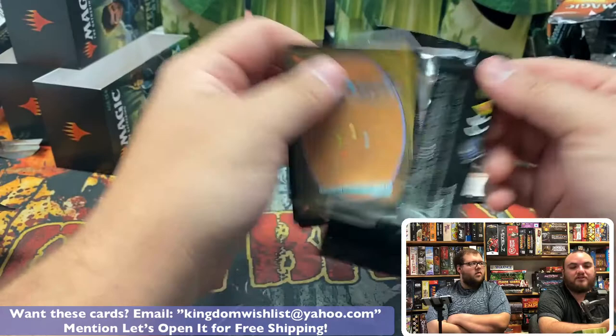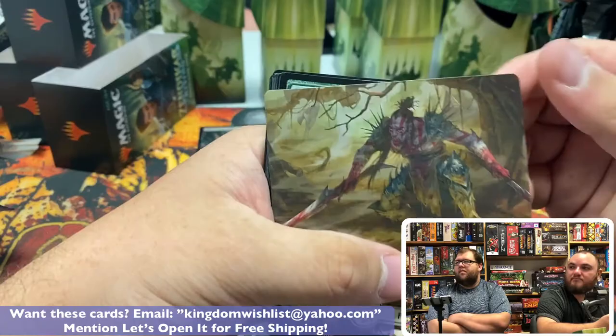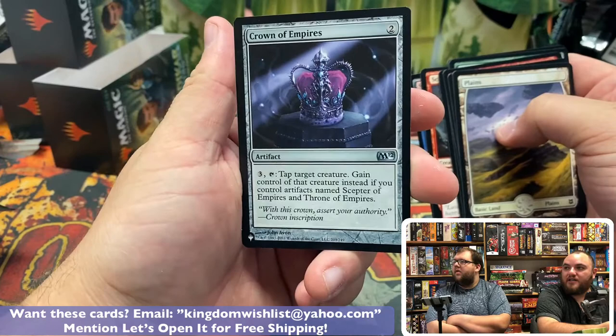We haven't hit a list card yet. It's the same artwork, same border of what it came from — the only difference is it has a little Planeswalker symbol on there like Mystery Boosters. Clearwater Pathway — because we don't have enough of those. Oh! First list card — Crown of Empires, out of M12.